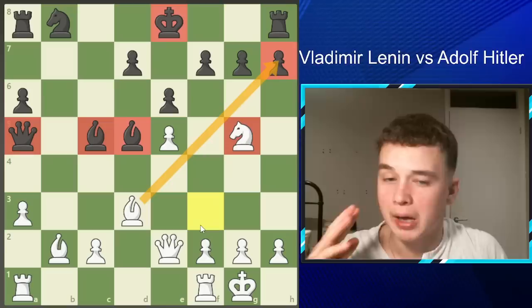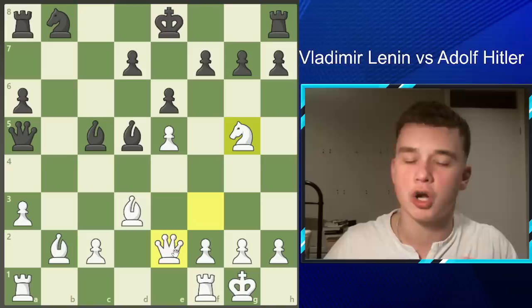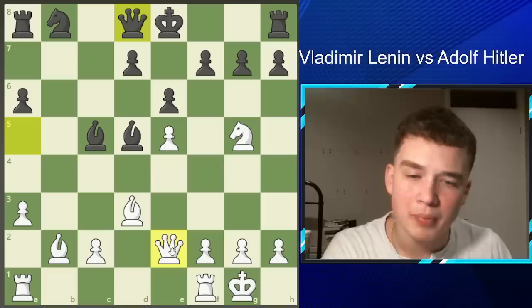These two bishops are isolated from the king, and Lenin has realised — he's castled his king, followed the basic principles of chess, while his opponent hasn't, and now Hitler is paying for it. In chess, when you don't follow the principles, something normally goes wrong. After Knight G5, Hitler admits his mistake and goes Queen D8, trying to get his queen back to defensive duties. But Lenin plays Queen G4, getting his queen into the game with pieces on good squares.